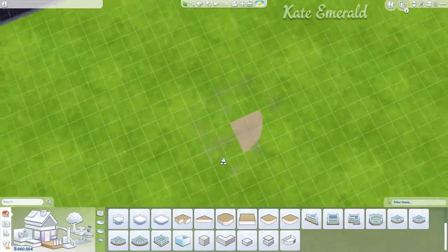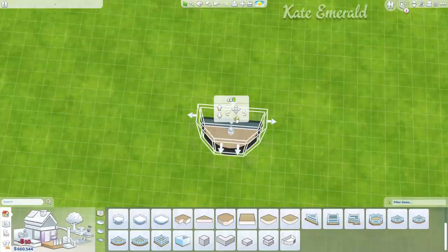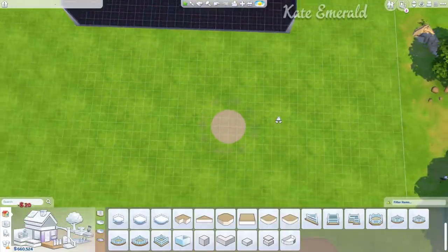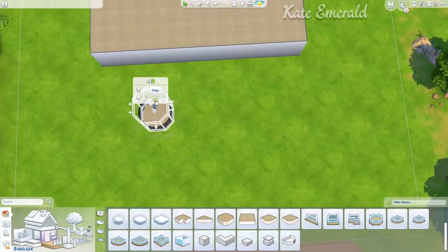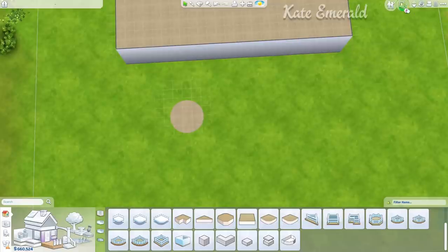Now I'm clicking on my foundation piece, activating the grid, and making it smaller on both sides. Because I made it smaller, when I copy this and turn it into a circle, it becomes a perfect circle. This is what we are going to use for this tutorial.